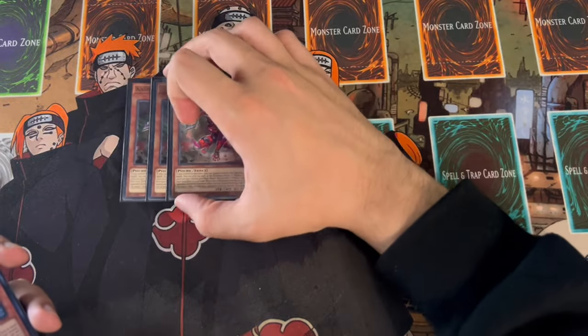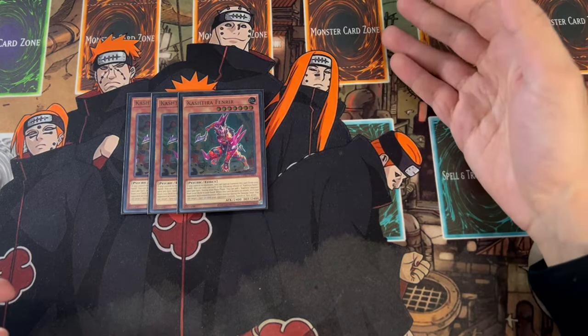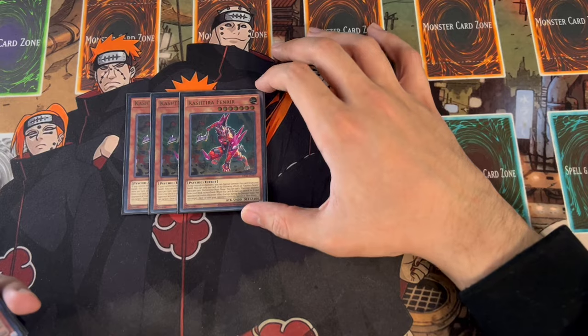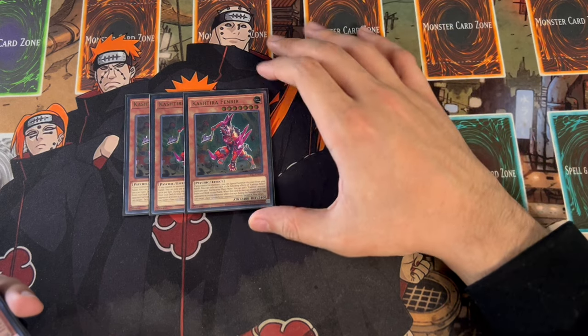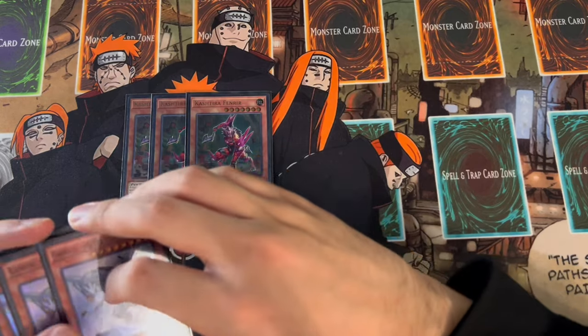Moving on to some of the board breakers, we are playing three Kastor Fenrir. Fenrir is one of the best cards in the deck. You can start off with this card - it's really powerful. It doesn't take up your normal summon. Going second, it's really powerful because you can use it to break a lot of boards. It's also technically an extender for you if you really need to link away with it, and it's a disruption for you as well. So three Fenrir.